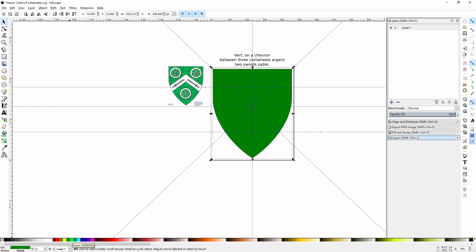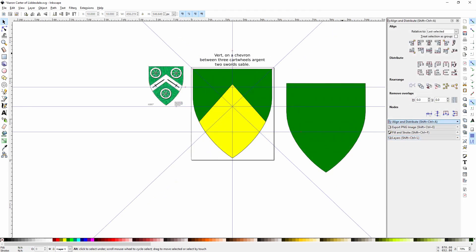Here we are. I'm changing the background to match the appropriate background. Now I'm adding in the chevron, which I had to build from scratch, so I didn't have one ready.